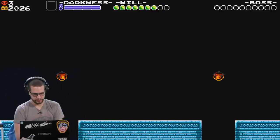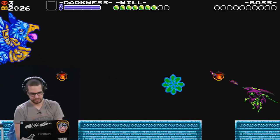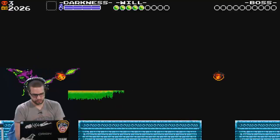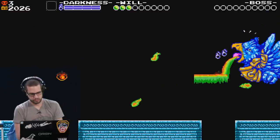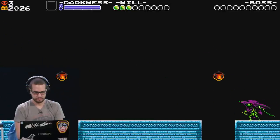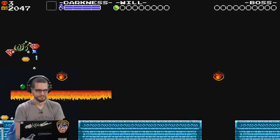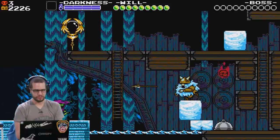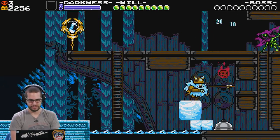A mini boss! Holy Jesus. This mini boss is rad. That's so cool. Is that trail it leaves slippery? I don't think so. That rainbow platform is an asset from the original game, but that enemy isn't — so they're mixing things up, which is neat.